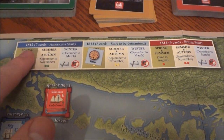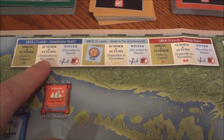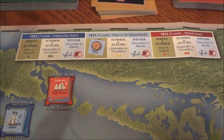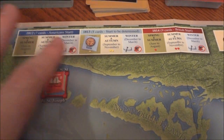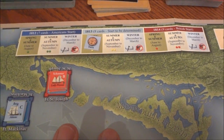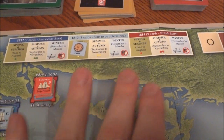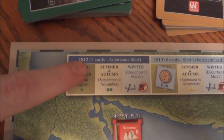You basically have two rounds of card play in each of the years: spring and summer, then summer and autumn, and then a short wintering phase with some wintering attrition and possible winter events. Then we go into 1813, deal some new cards — spring and summer, then summer, autumn and winter again, and then 1814.